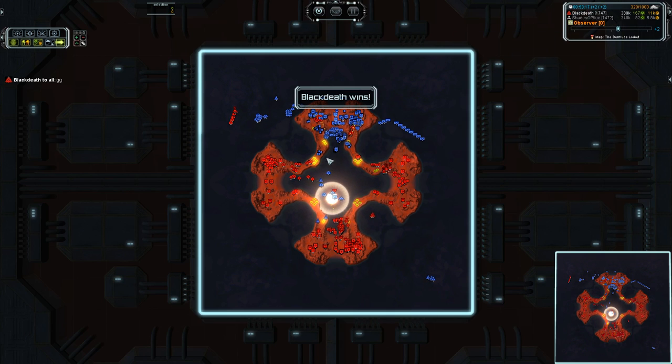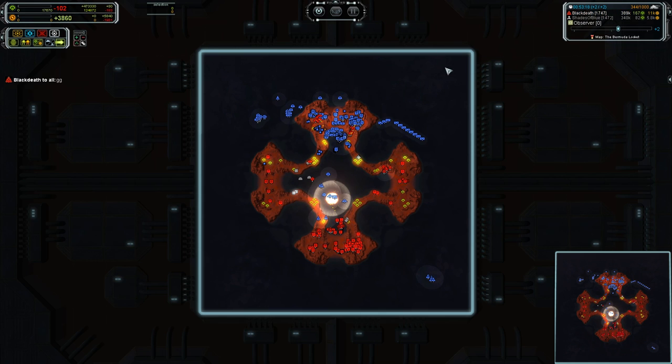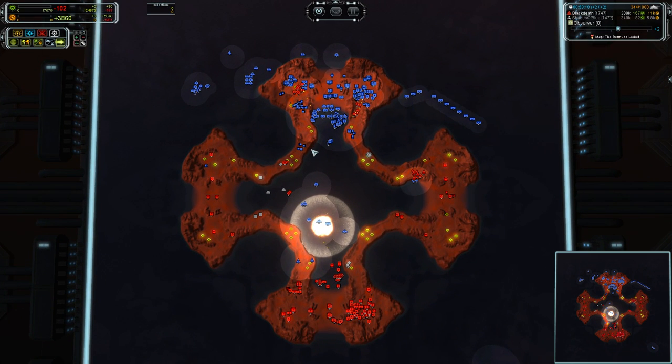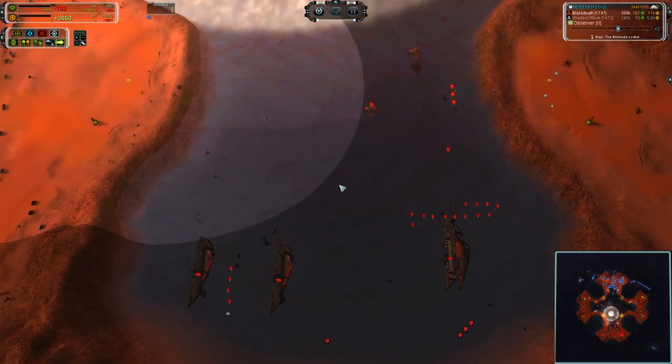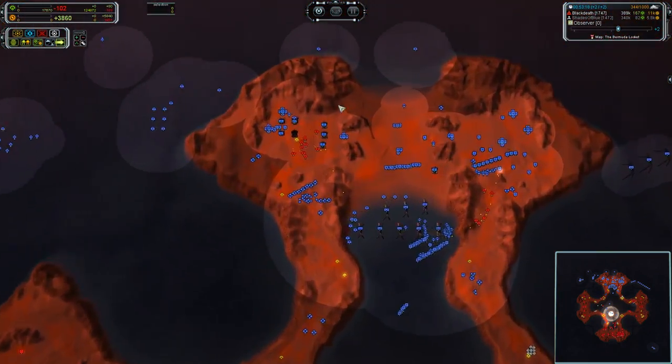That was actually a tense fight. Let's see the eco numbers: 77 for Black Death and almost 125 for Shades of Blue. Wow — a 50,000 mass reclaim discrepancy between these two players. That is unheard of in a 1v1 at this rank level where you should theoretically have two roughly equal players. I have no idea how Shades of Blue managed to get that much more reclaim when he was continually dumping naval wrecks into his opponent's base.